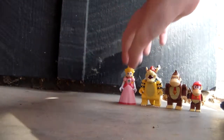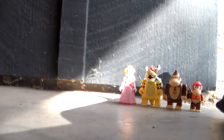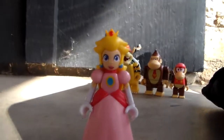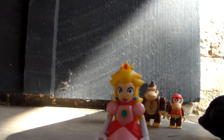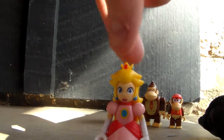Next is Princess Peach. She was part of Wave 1, and that is where I got her. She is an awesome figure. She is smiling and I think she has a closed mouth. I think there's a variant face of her with another blind bag pack, but I'm not even sure.